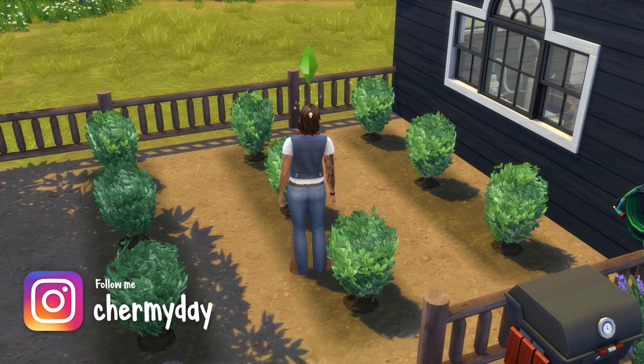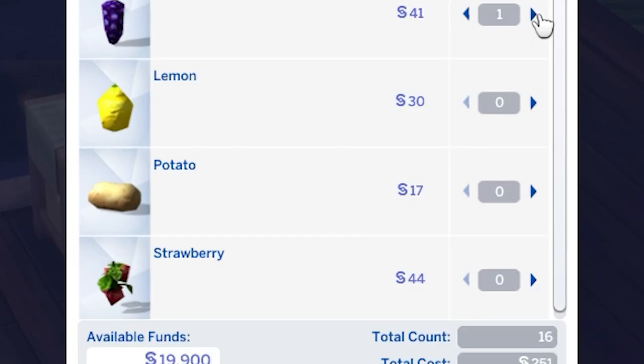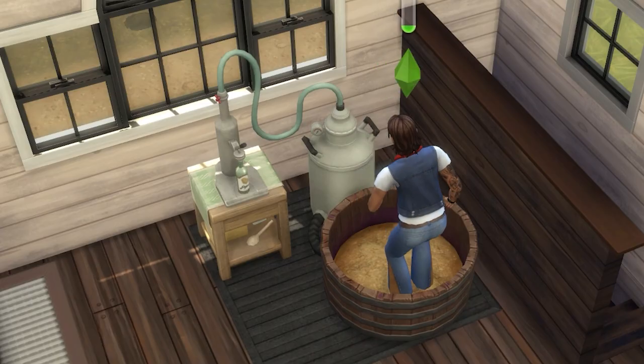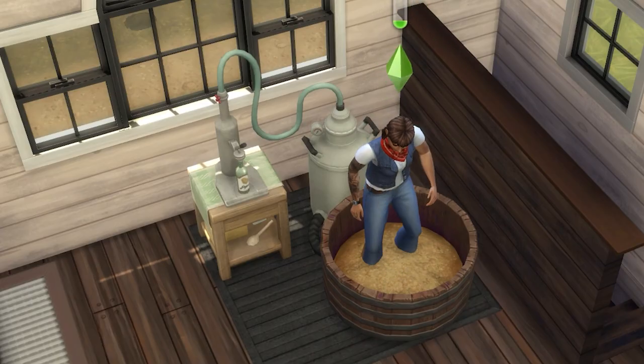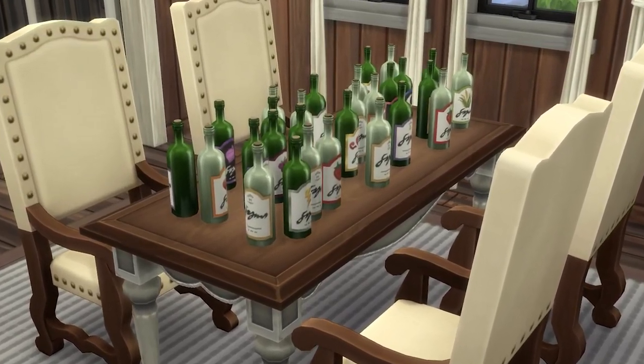Your Sim will need to either grow or buy the ingredients for Nectar, like strawberries, apples, potatoes, grapes, and lemons. Just keep making more Nectar until you've reached max level — it'll be roughly 50 bottles to reach level five.